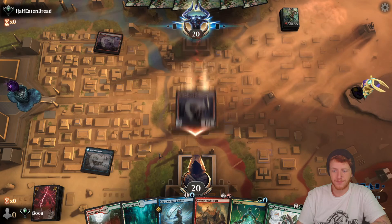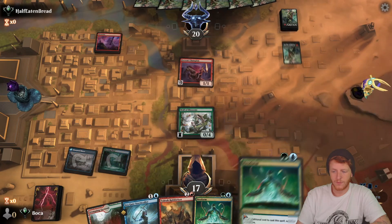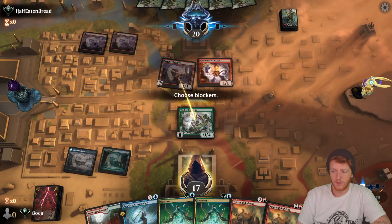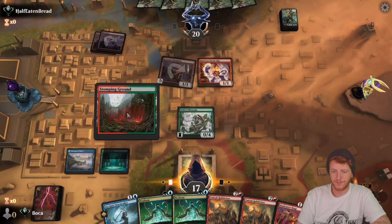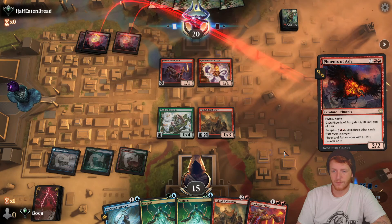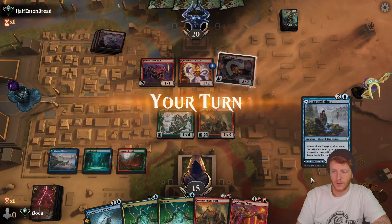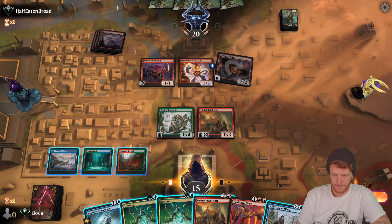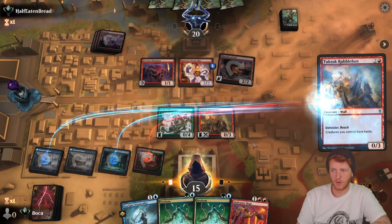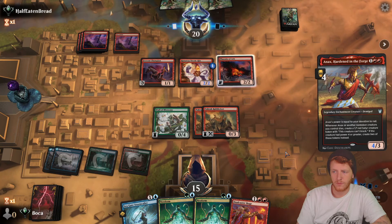Up against mono red. I've got another Neoform. Both of our Tuk-Tuk Rubbleforts are in our hands so that's not good — we'll have to hard cast it. Honestly I don't mind playing it this turn. Tuk-Tuk Rubblefort having reach is pretty good. We didn't draw an untapped source so we're going to have to play it this way. Play out our other Rubblefort just in case.